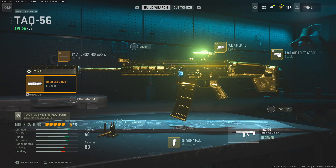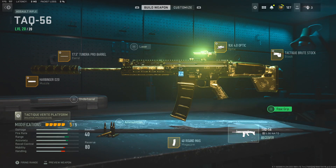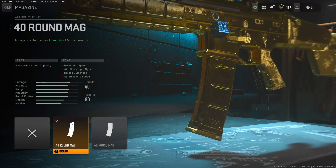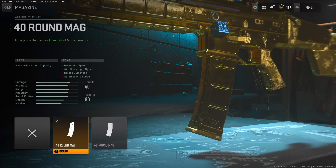The class setup will have a couple of familiar attachments with the VLK optic and the Harbinger D20 muzzle. I don't touch the ADS on the muzzle tuning because it's already the best out of these weapons, so I don't need to hurt the recoil to improve that category — but we're still going to increase the bullet velocity. Then we've got the Tundra Pro barrel with recoil steadiness and damage range maxed. With the 40 round mag, I use this over the 60 because the 60 really hurts mobility and makes it feel clunkier — though in quads you may still want to run it, but in trios and below rock the 40 round mag.